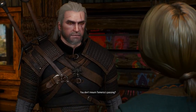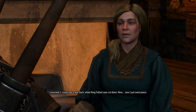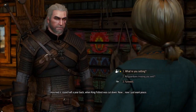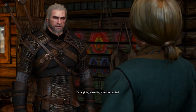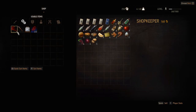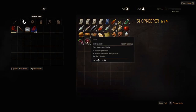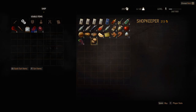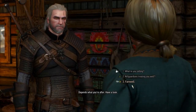You don't mourn Temeria's passing? I mourned it around half a year back when King Foltest was cut down. Now I just want peace. Got anything interesting under the counter? Depends what you're after. Have a look. So these are all my items taken off of people. I'm going to get something cheap — let's take all of our plums. Buy them, not take them. That way we still have lots of gold in case we need it for anything else.